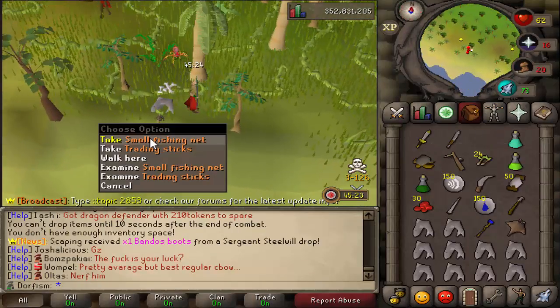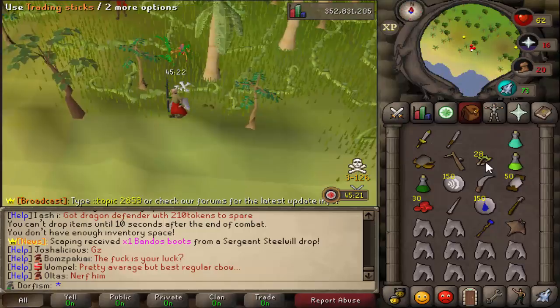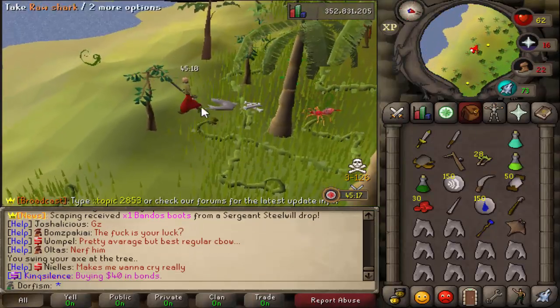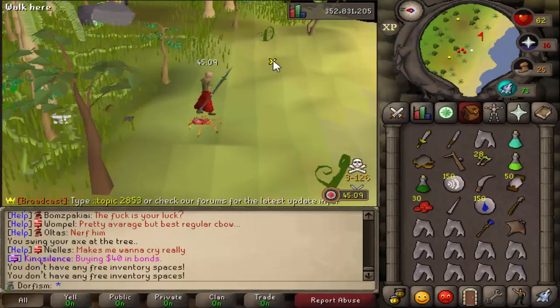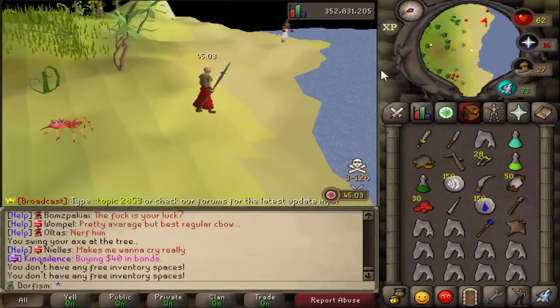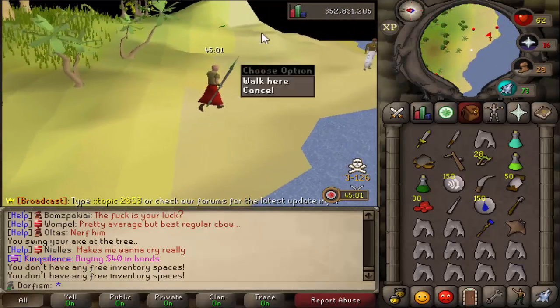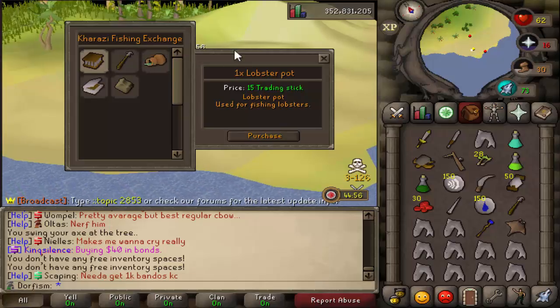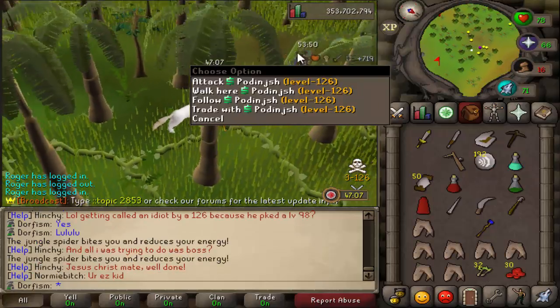Picked up the trading sticks and a shark. I can chop down these small trees, so I'm going to buy a tinderbox from the merchant and then cook up our food. Once that's done we'll be pretty much set - I just need more trading sticks and to get our gear up and I think we'll be alright.